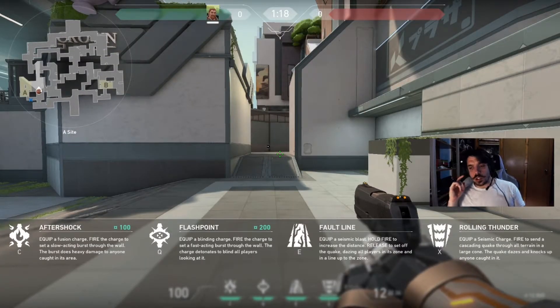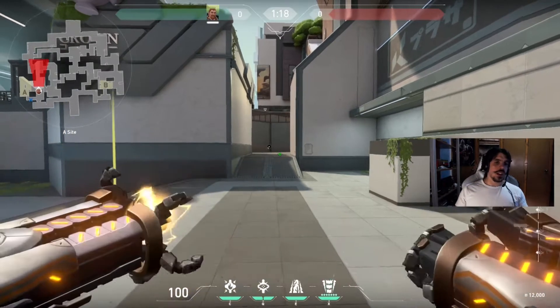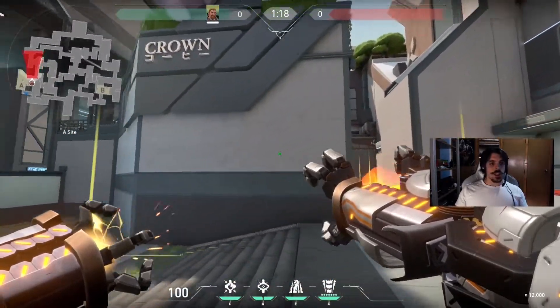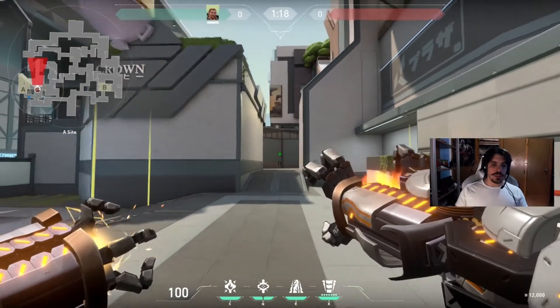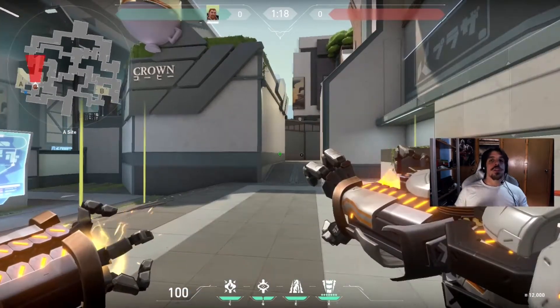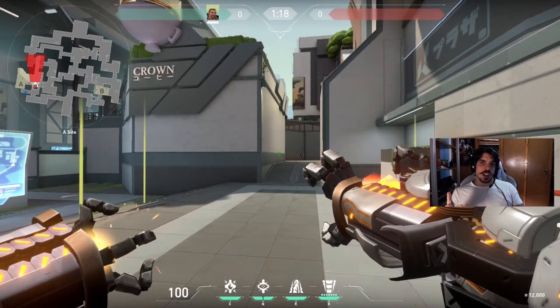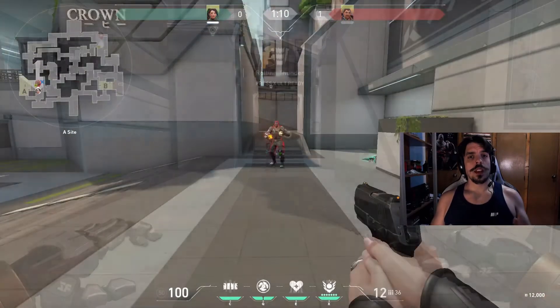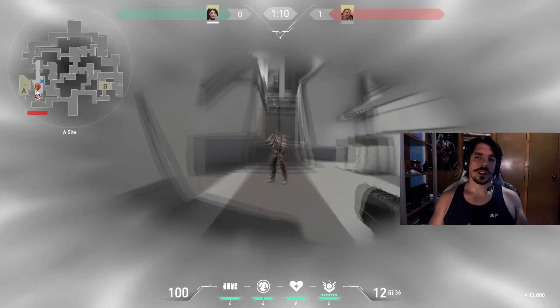His last ability is called Rolling Thunder and it's his ultimate. You equip a seismic charge and fire to send a cascading quake through all terrain in a large cone. The quake dazes and knocks up anyone caught in it. It's very similar to Fault Line with the addition of the knockup and it being a cone instead of a line. Use the map so you know where you're throwing your stuff — it goes through any terrain in a cone, dazing and knocking people up. After a short delay it starts traveling through the cone. Jumping into the enemy's point of view, you can see the enemy being knocked back and dazed, the daze effect being the same as in Fault Line.